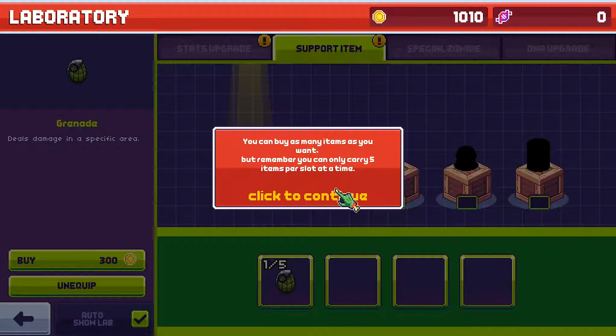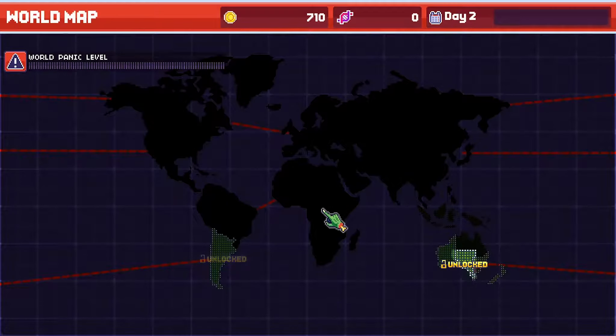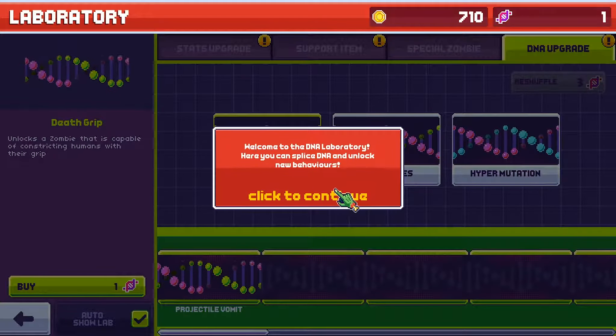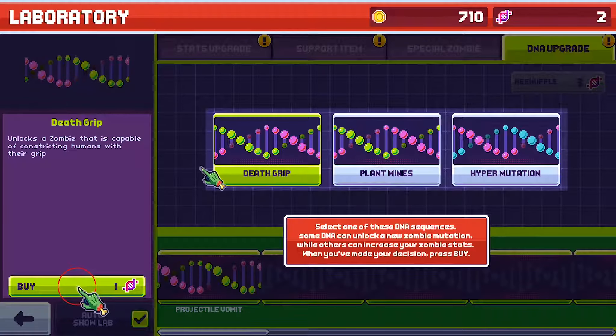So if we click here and buy lifespan, this means they get a bonus lifespan of 0.5 seconds — so these will rot slower. Let's improve your zombie's walking speed. So lifespan is how long they last, speed is how fast they walk, damage resistance is how much damage they can take, attack is how much damage they do, infection chance is the chance that when you kill someone they will become infected. And mutation chance is the chance for an infected human to mutate into more powerful zombies. So all these basic ones are probably worth getting — they're all quite cheap, 200 coins. Let's get a basic level in all of these.